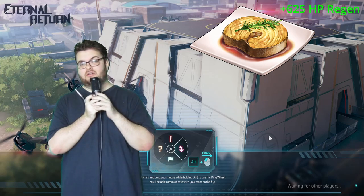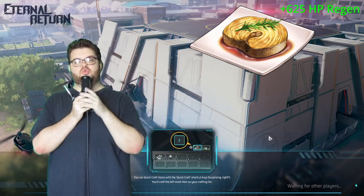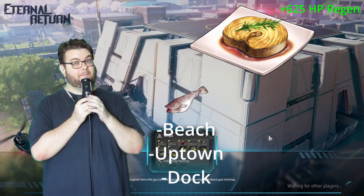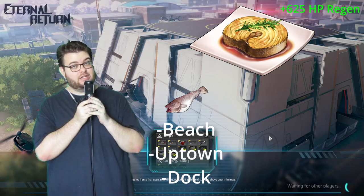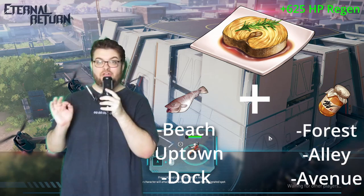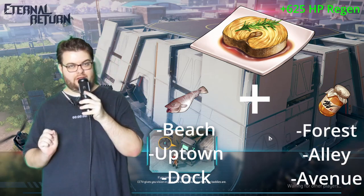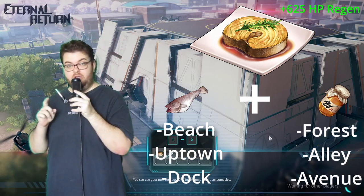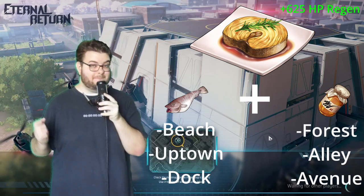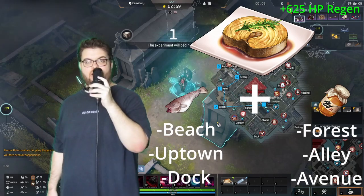Honey Cod Steak crafts into two each time. It just requires cod, which you can find at any oceanside fishing spot — beach, uptown, or dock — and honey, which you can get in forest, alley, or avenue. Both honey and cod are collected in multiple stacks, and since one craft makes two, you can immediately make four. It's a great low-tier food for fighting hunts and other NPCs.